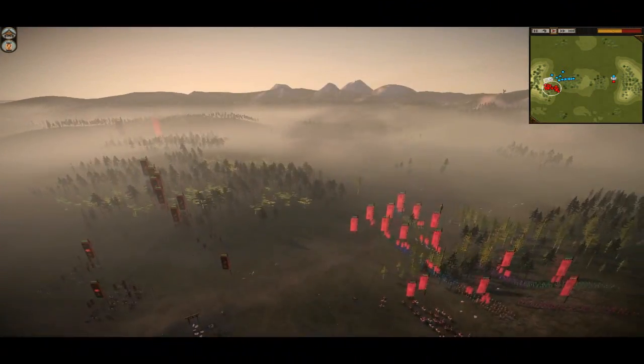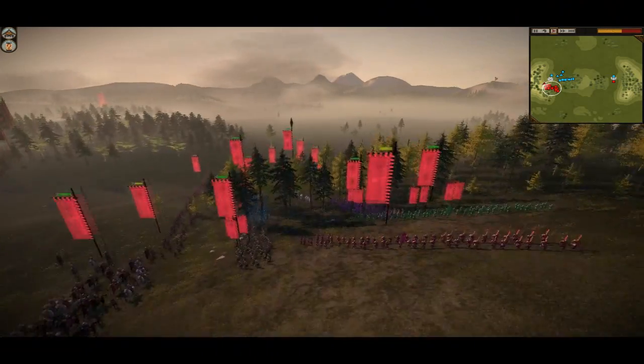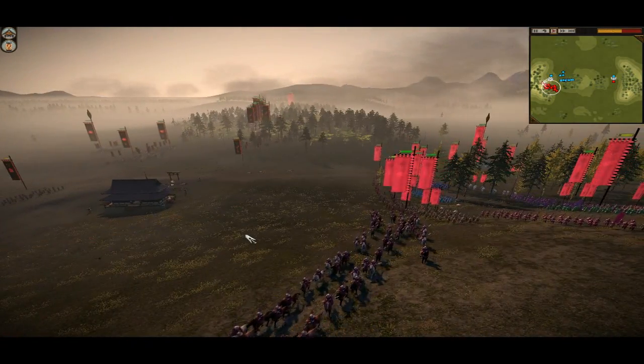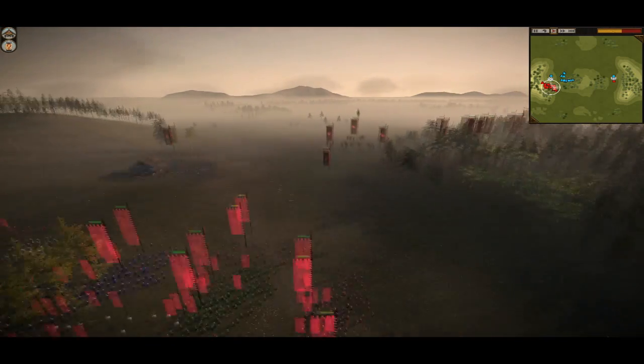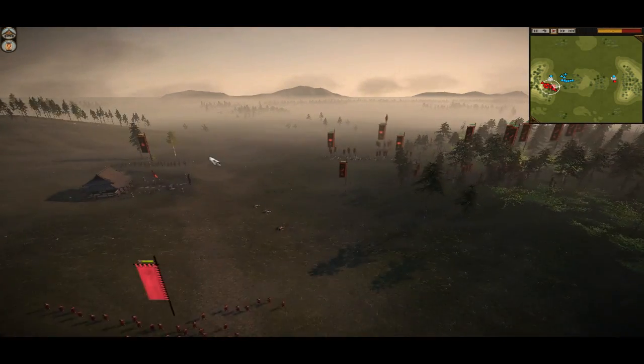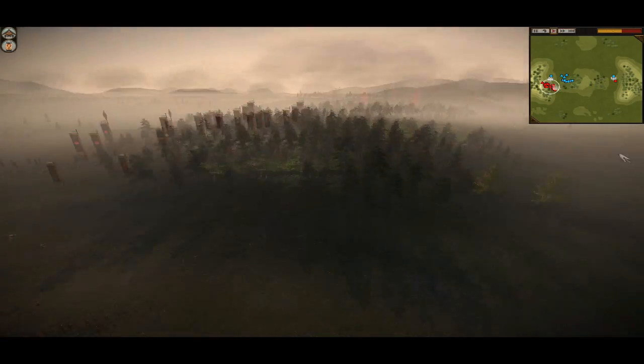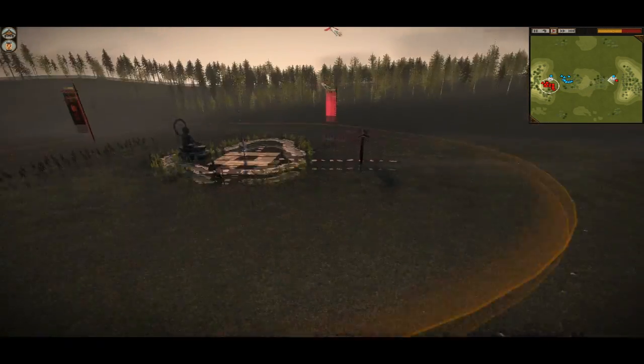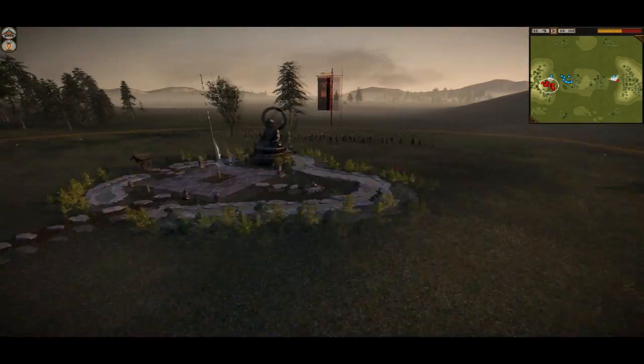The Great Guard came in and chased them away. As you can see here, Harbour has got himself slightly raised up on the hill and he's going to move up above the hill now. He'll be in a position where he can attack downhill. That's going to be his advantage, and he should be able to take the Sword Dojo as well.